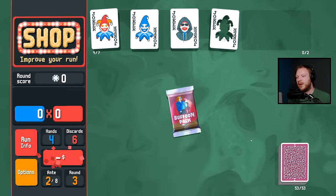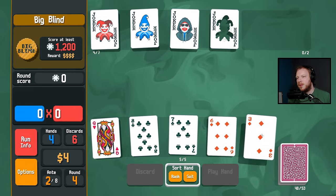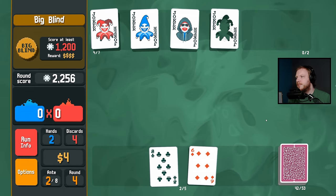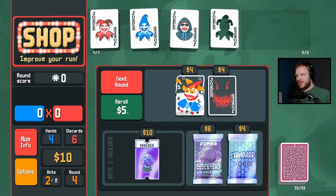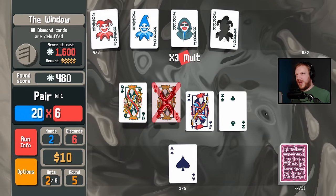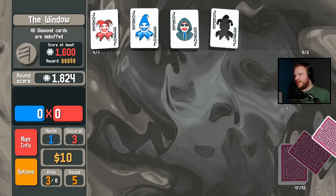I'm not drawing to straights here, that would be ludicrous. You know what, I could go Even Steven, Odd Todd — ditch you. Now I just have to actually make pairs every now and again, which seems easier than it's going to be. All diamond cards are debuffed — the power couple is in. One pair, another pair. Six discards seems like so many until it doesn't seem like any at all, real fast.